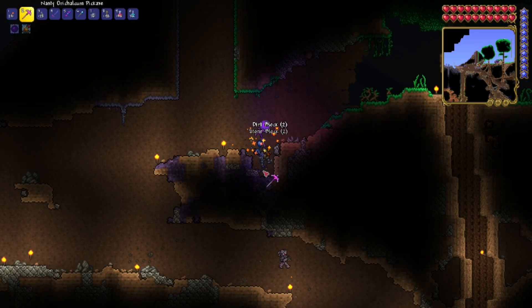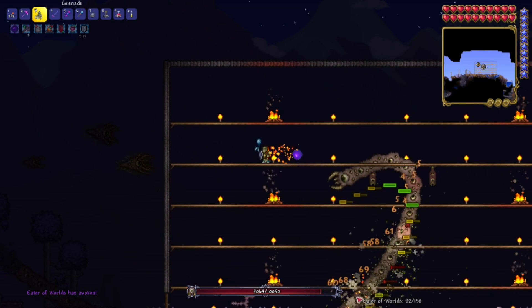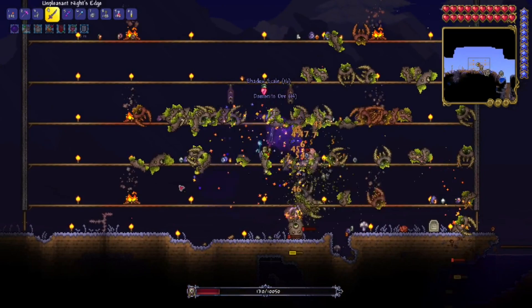After mining out a small part of the Corrupted Area, it was time to take on this guy again. It wasn't super hard — I mean, I've done it before — and now I have the Knight's Edge, so I was really just able to stand in a spot and cut down anything that came at me. That was an easy fight.